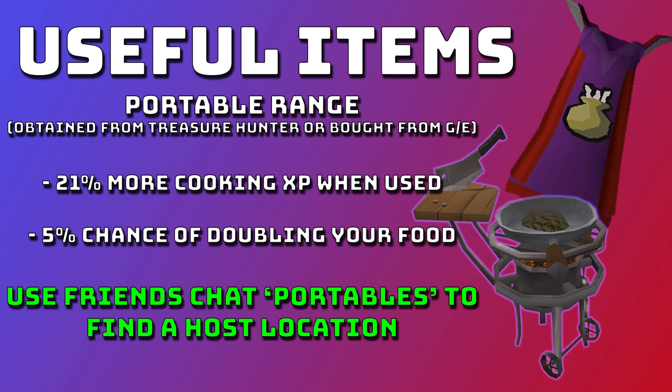You should always use a portable range whenever you cook. You can get these from Treasure Hunter or buy from the GE, but what we're going to do is use the Friends Chat to find them. Portable ranges not only give 21% more cooking XP, they also have a 5% chance of doubling your food — when you cook one piece you have a 5% chance to cook two instead, though you only get XP for one. Using the portables Friends Chat makes it easy to find a host; just ask for a portable range, get a world and location — typically at Combat Academy in Lumbridge — then go use it for free.